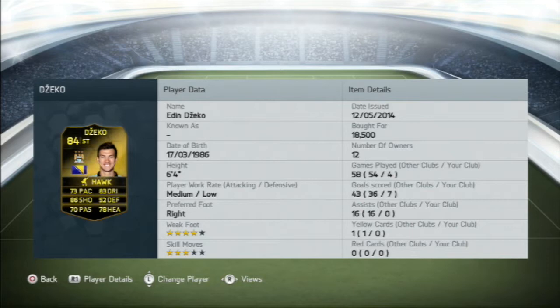He has 88 ball control, 86 dribbling, 92 finishing, 85 heading accuracy, 92 long shots, 81 penalties, 97 shot power, 92 volleys, 89 reactions, 84 strength and 82 positioning. He has 4-star weak foot, 3-star skills, medium attacking, low defensive work rates, 6 foot 3, from Team of the Week 24, and he has the trait Power Header.